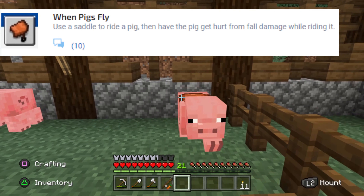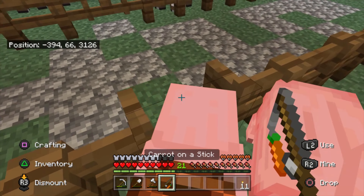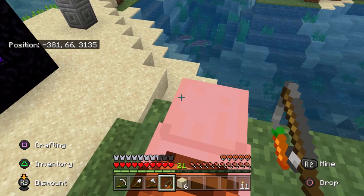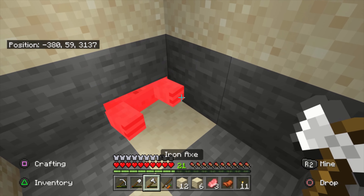This next trophy is a little goofy — it's called When Pigs Fly. Use a saddle to ride a pig, then have the pig get hurt from fall damage while riding it. I found it easiest if you dig a hole in the ground for the pig to fall into. If you use a carrot on a stick, which is a fishing pole and a carrot, the pig will follow your directions and you can walk them straight to certain death.